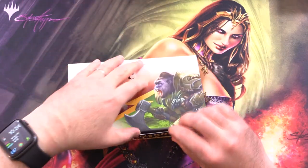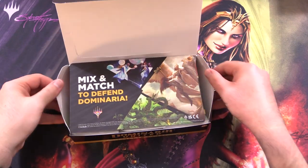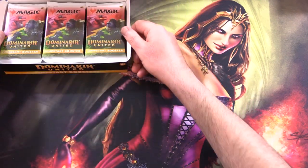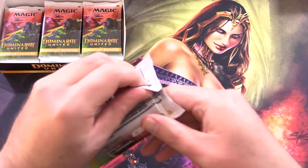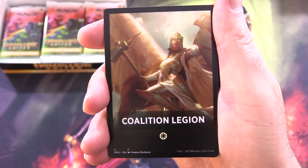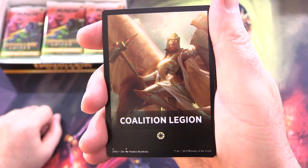We've got 18 packs in here. This is specifically for Dominaria United — mix and match to defend Dominaria. You're looking at about $80 to $90 US for these. There is actually a Jumpstart coming in December — Jumpstart 2022 — which is a completely different product. This one apparently has about 10 different themes, so we'll see how many we can find today.